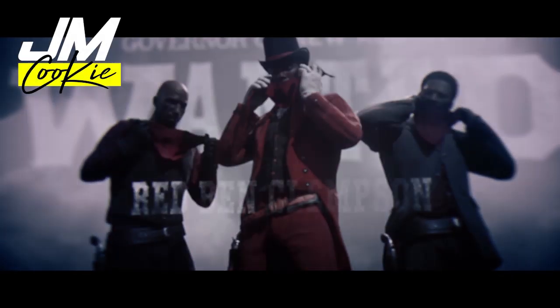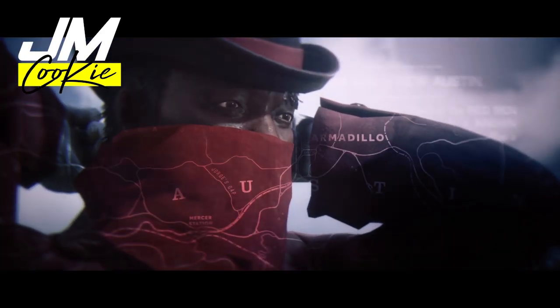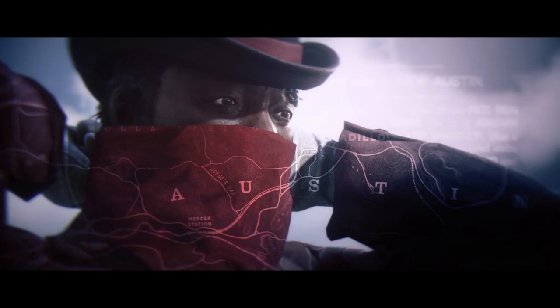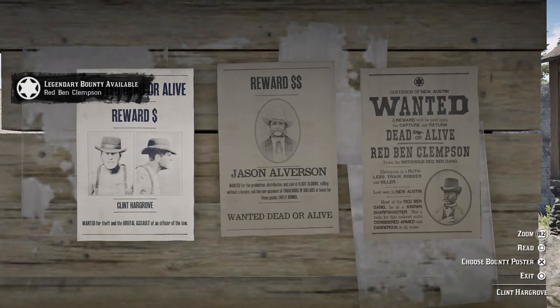In this video I'm going to show you the legendary bounty in Red Dead Online this week that launched on the 12th of November 2019. The target this week is Red Ben Clemson, a train robber. To begin the mission to catch him you'll need to go to your nearest bounty board in free roam to find his bounty poster.